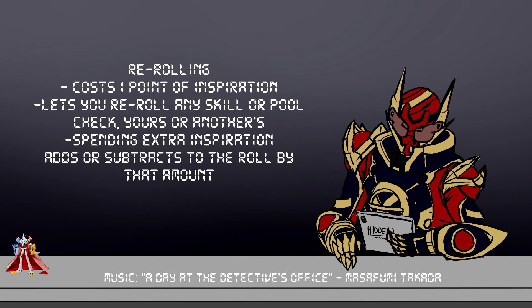Rerolling is simple: you spend a single point of inspiration and you get to reroll a skill check or dice pool. This can be any skill check or dice pool, even an enemy's. You can also bolster the roll by spending extra inspiration after the first — increasing or decreasing the results of the pool size by how many you spend, at a rate of 1 to 1. For example, you can make the enemy Digimon reroll their attack with a minus 2 penalty.